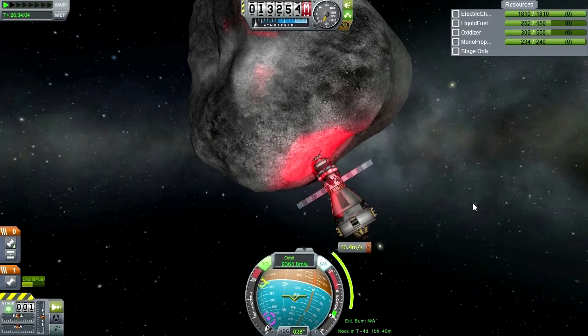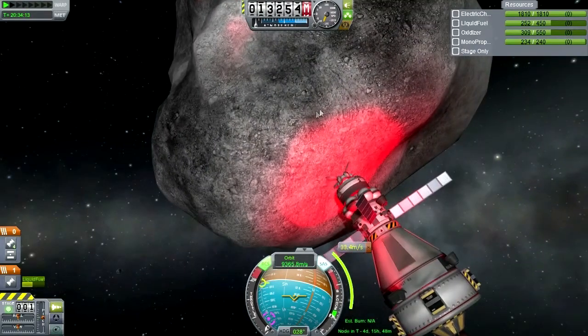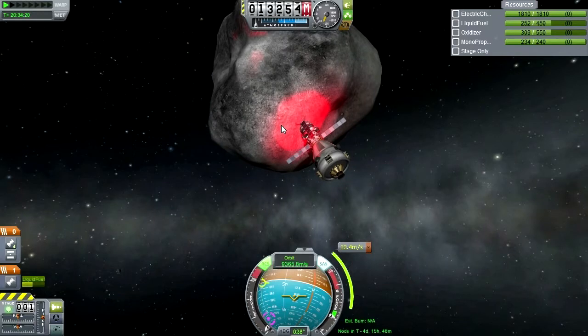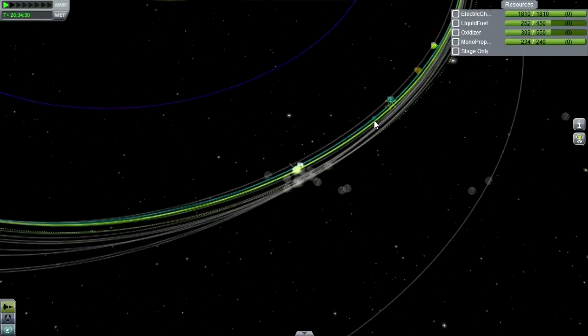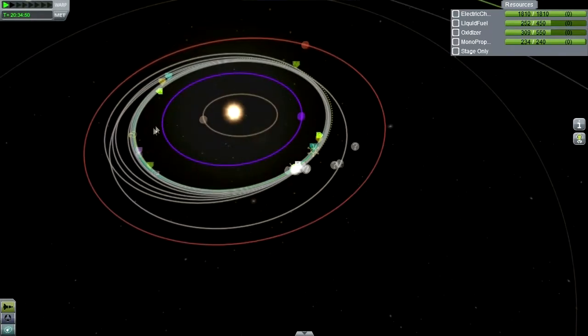Hello everyone, and welcome back to my Asteroid Defense Series in Kerbal Space Program 0.23.5. In the previous episode, we did this, and we can push this asteroid around. Clearly, we would be able to bring it into the Kerbin system, though the jury's still out about whether we could bring it into Kerbin orbit. So we're in interplanetary space with this right now, and we've got about four days before we have to decide whether we want to do this maneuver, which will bring it to a Kerbin periapsis of 6,911 kilometers. The question is whether we could dip it into Kerbin's atmosphere so that Kerbin's atmosphere can apply sufficient drag to bring it into orbit.